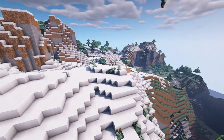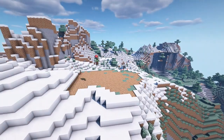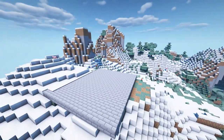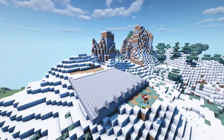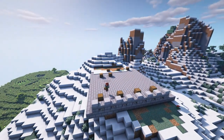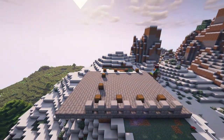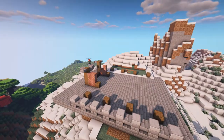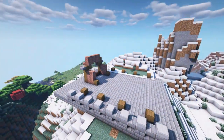Starting things off, I'm just clearing out a little flat area on the top of this mountain, and then laying down a simple stone brick platform to build upon. Starting this house, I immediately knew I didn't want a traditional medieval sort of block palette, so I experimented and figured we can try something with brick and stripped log — those are the main building blocks we're going with here.